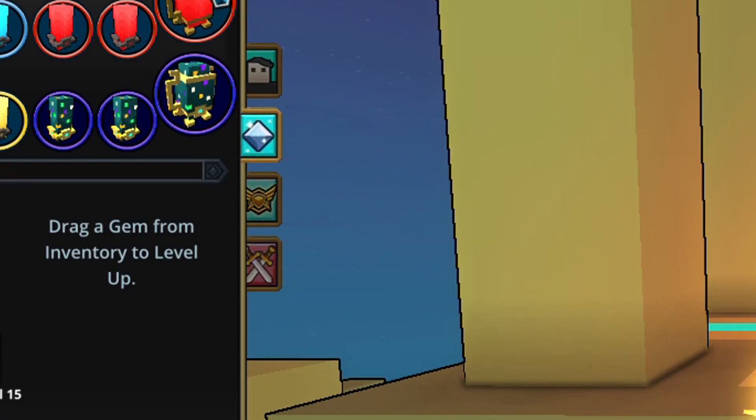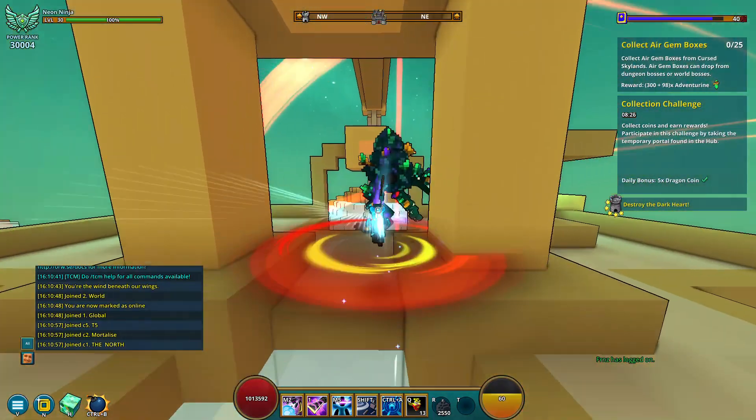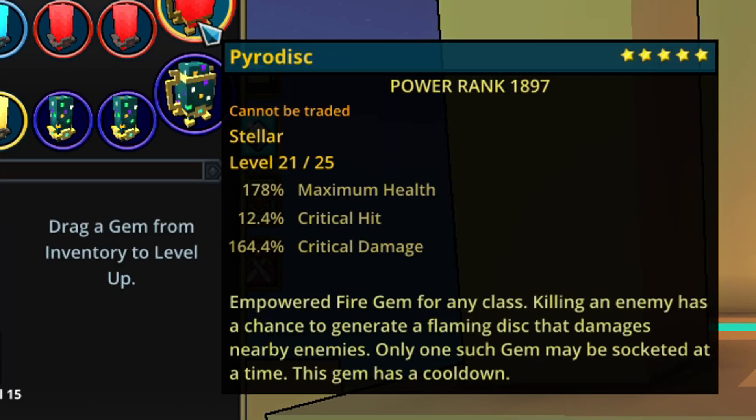The next gem I'll be discussing is the Pyro Disc. The Pyro Disc's ability is: killing an enemy has a chance to generate a flaming disc that damages nearby enemies. This gem is really good because when you have the disc active, it's going to give you so much movement speed and let you dash through all the dungeons you can do. If you combine that with the Vampirian empowered gem, it's going to give you even more movement speed.